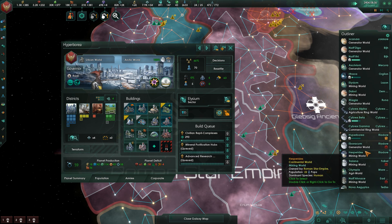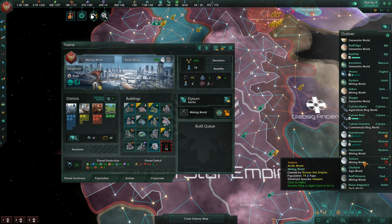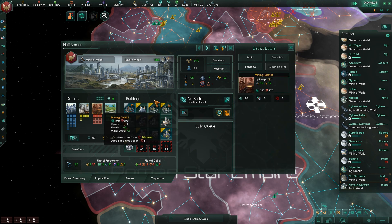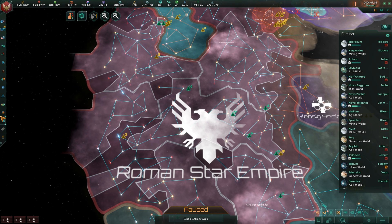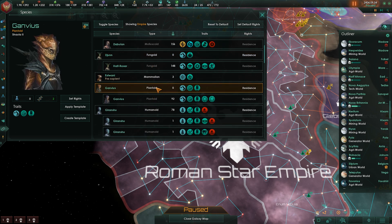I'm going to just start upgrading some of these piecemeal - very slowly - just to take care of some of the unemployment that I'm seeing. We will definitely do some additional mineral production here just to ensure that that stays nominal. New species variant available - that was nice and fast. I really wish species had a hotkey, but alas it does not. I keep hitting F7 because I think it used to be F7 way back in the day - creature of habit.